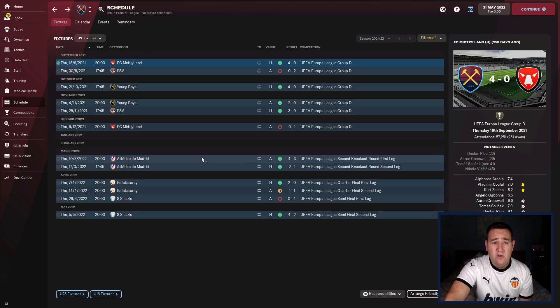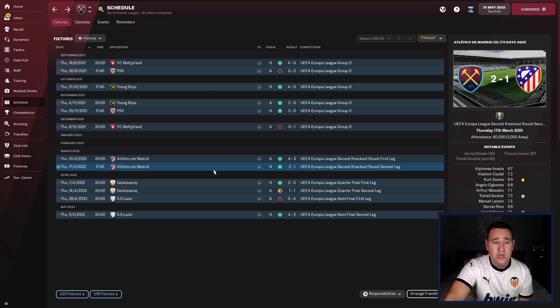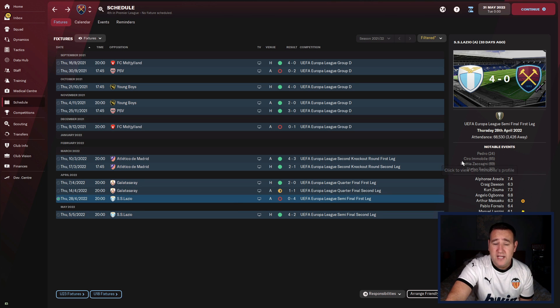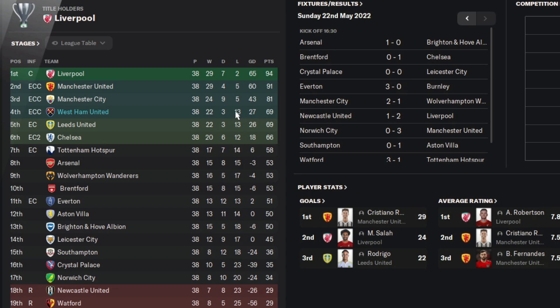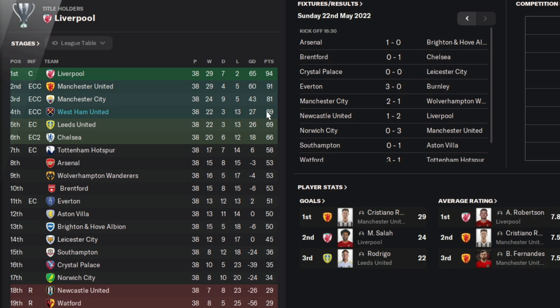Defensively great in the group stage. Then we played Atletico Madrid — really good, 4-3, 2-1. Galatasaray — excellent. Then Lazio — lost 4-0 away from home; the home leg we won 4-2 but it's not enough. Immobile was amazing; he scored in both legs. In the league, a very good result: fourth place, Champions League football, 69 points, goal difference of 27, lost 13, drew 3, won 22. Fourth place and Champions League football — excellent.